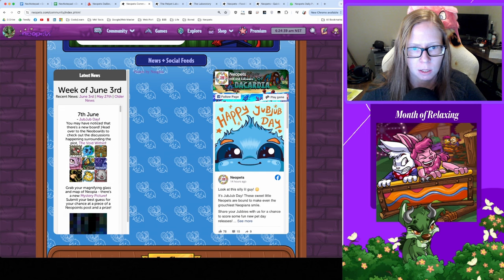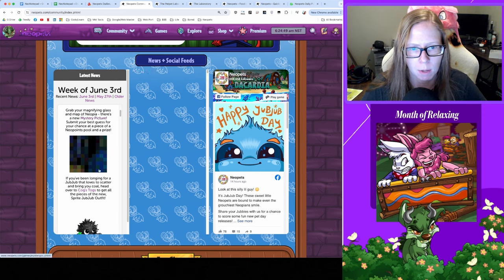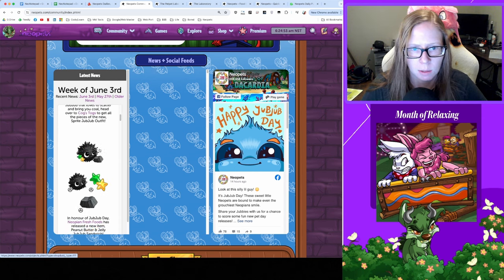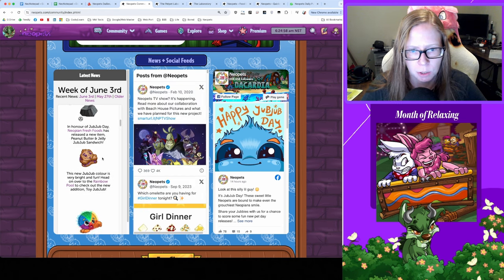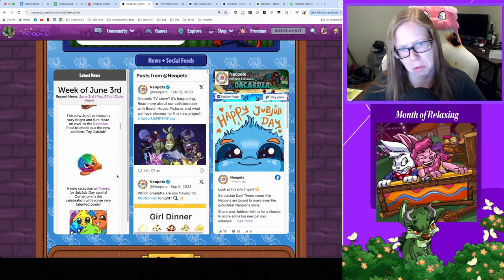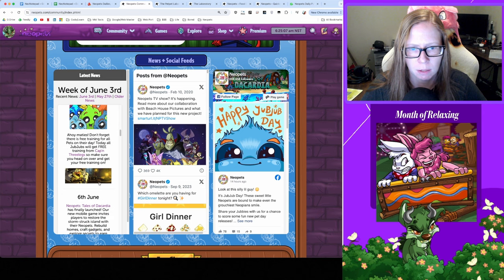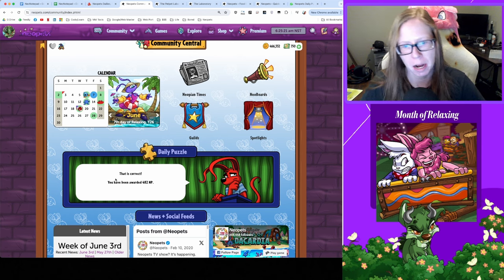We do have some Jubjub Day news! You may notice there's a new board — head over to the Neoboards to check out the discussions surrounding The Void Within. Grab your magnifying glass for a new mystery picture. Cogs Togs has a new little sprite outfit, very cute. New food: a peanut butter and jelly Jubjub sandwich. New Rainbow Pool addition: the Toy Jubjub. Got some new poems, and you could have gotten free training yesterday for your Jubjub. Pet Appreciation Day is tomorrow, then Quiggle Day, and Nimmo Day shortly after.